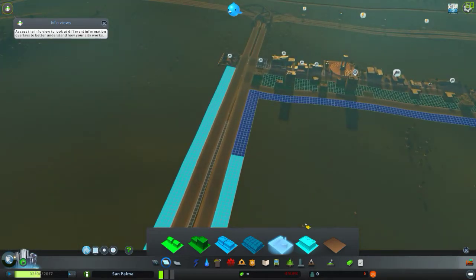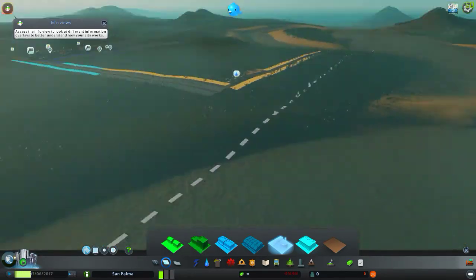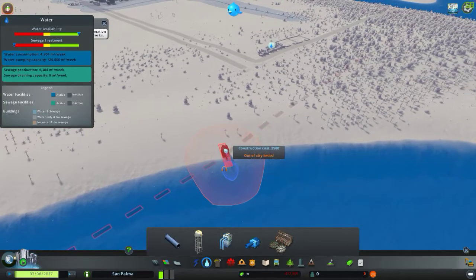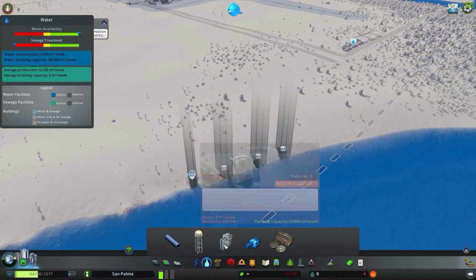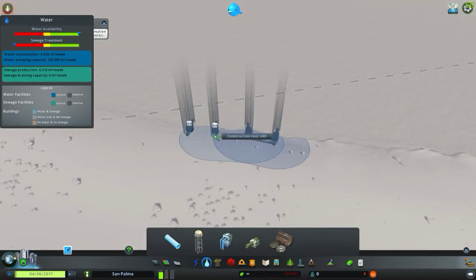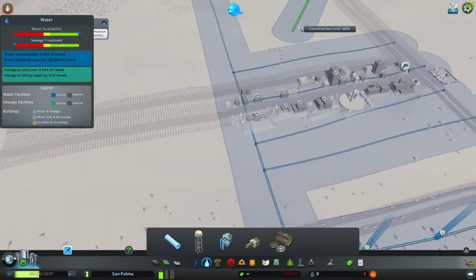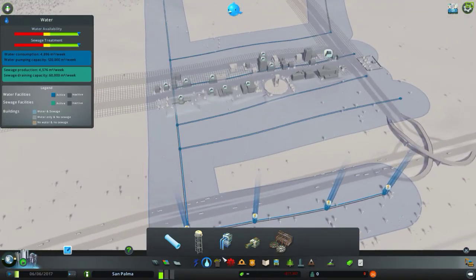Okay, I think that's enough for now - we'll just let everyone come into our lovely city. Oh wait - sewage, sewage, forgot about the sewage! Water sewage pipe all along here. Four of them - why not? Connect these all up like this. They're going to need power, which is a bit annoying, but we can sort that out - we just need a power line.